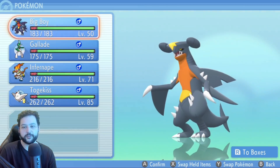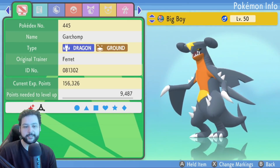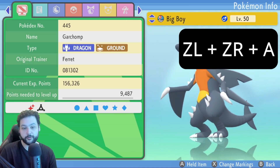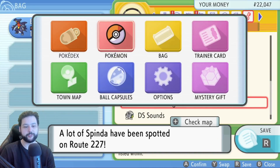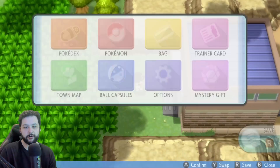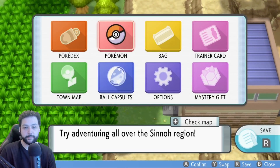To start the cloning process we need to do the menu screen glitch. Go to the first Pokemon in your party and check their summary. On this screen, hit ZL and then ZR plus A — you want to hit one of these buttons a little bit before the other two. If this works, you'll get the menu screen glitch. Then back out until you get to the overworld again, but keep the menu up. If you've done it correctly, you're good so far.